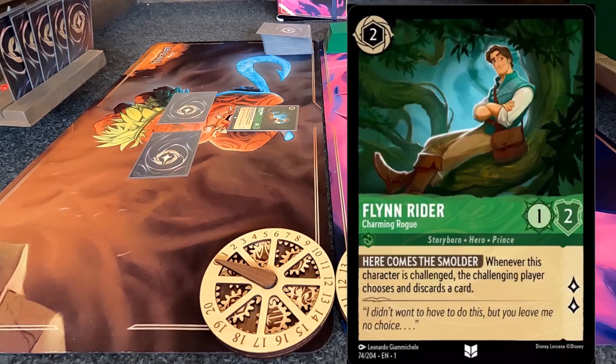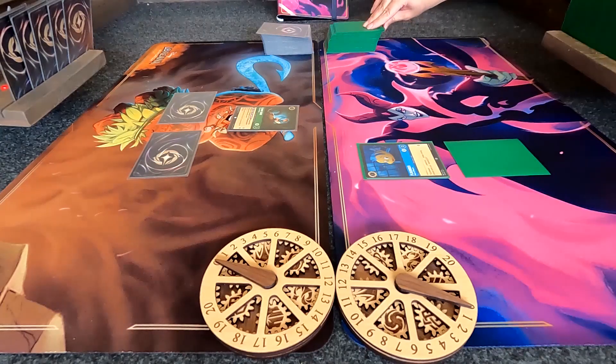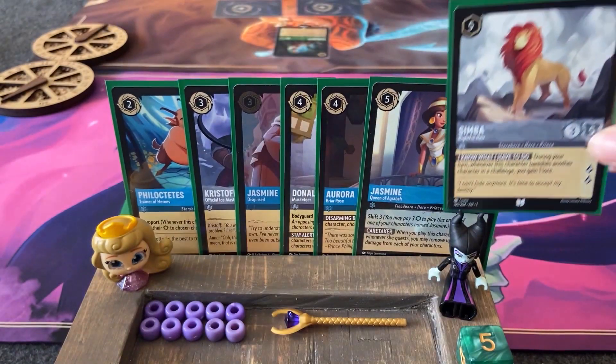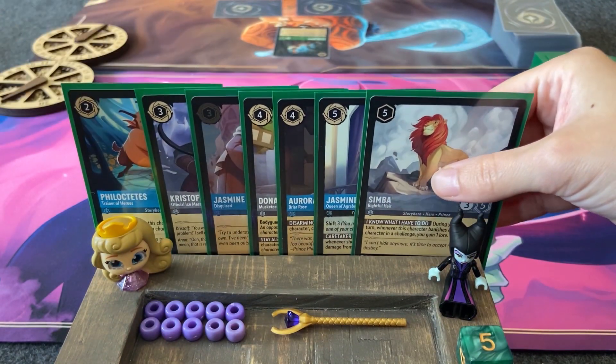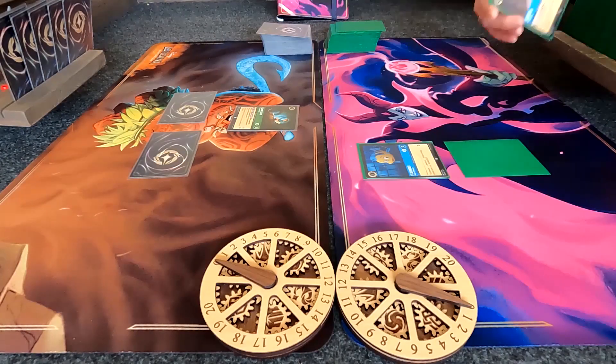I like this Flynn Rider card. I think we got one of our shiny ones in one of our booster packs. I like that Maui playmat. Look, she has Jasmine — that shiny Jasmine disguised. It even looks different. See, the little inkwell symbol is darker. That's how I knew it was shiny.